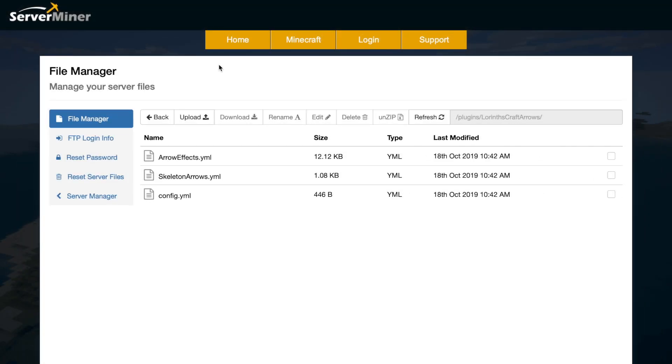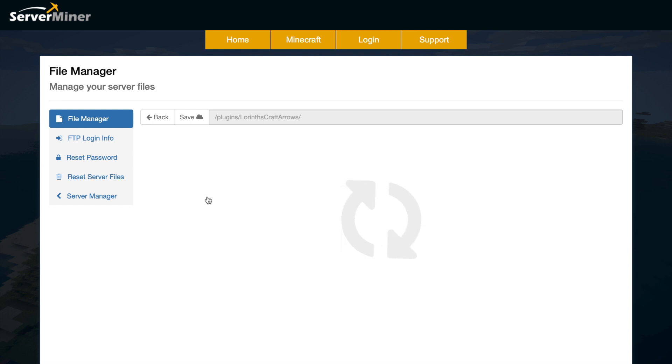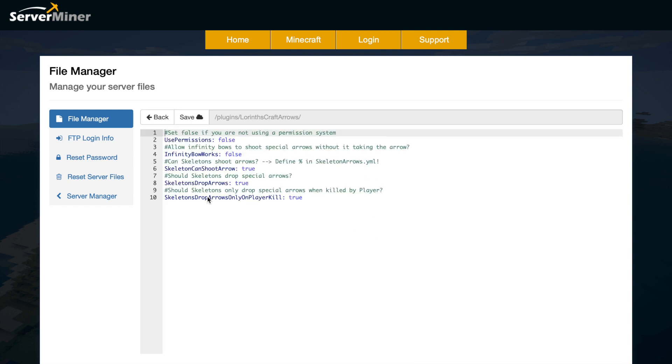Here we are in the SM panel control panel, and there are three different YML files. In the config.yml you can set whether you want to use permissions, whether you want infinity bows to shoot special arrows without consuming the arrow, and whether skeletons can use these special arrows — which is really cool. There's another file to customize that, and also settings for whether skeletons should drop special arrows.